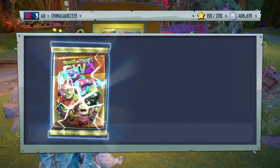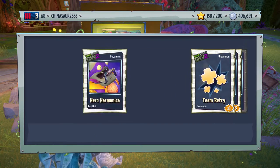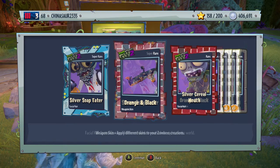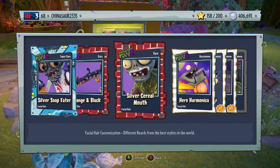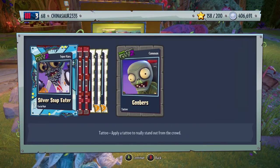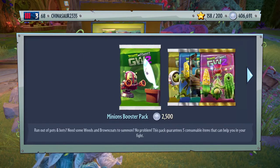That's the Amazing Brain Pack. Silver soap eater. Orange and black, weapon skin for the scuba soldier — I love the scuba soldier, it's one of my favorites. We have a silver cereal mouth. Hero harmonica, team retry. Rocket bot and goobers, tattoo for the Foot Soldier.